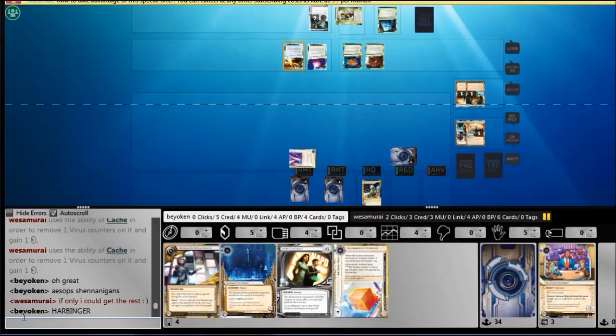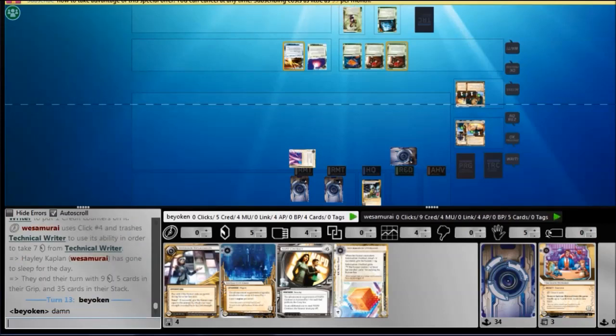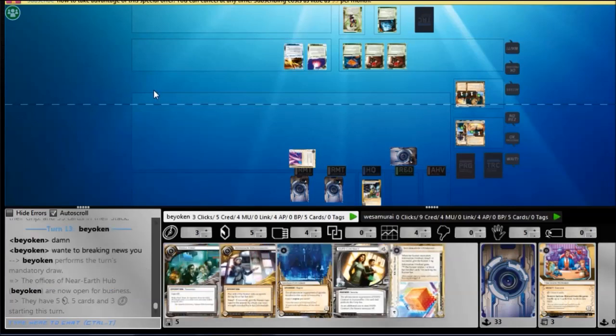With Hayley's ability, he's going to be able to trigger it for maximum effectiveness alongside Technical Writer. Technical Writer costs 0 to install and is a resource, so basically you can chain 2 Technical Writers in the same turn, or maybe a Technical Writer and an Aesop's. With all these cheap resources and her ability to speed-install hardware and programs, he was able to liberate 7 credits off the Technical Writer in a very timely fashion.